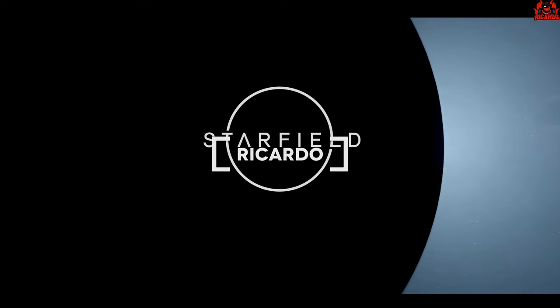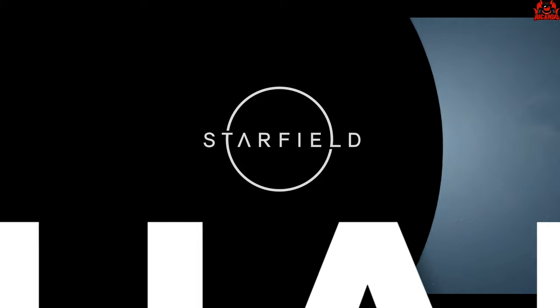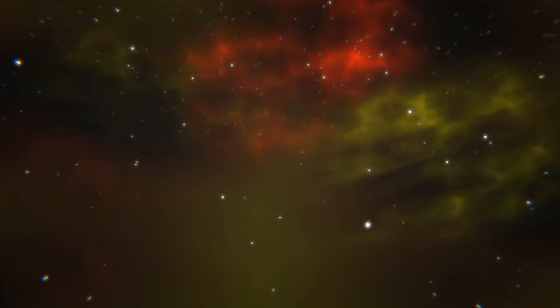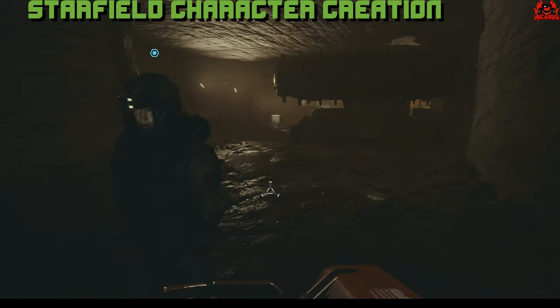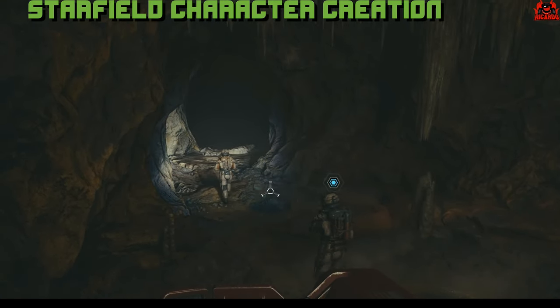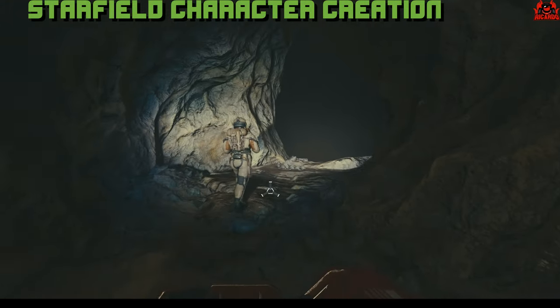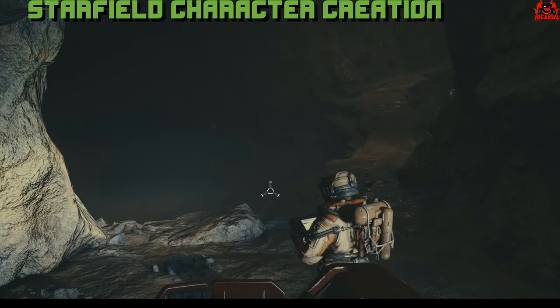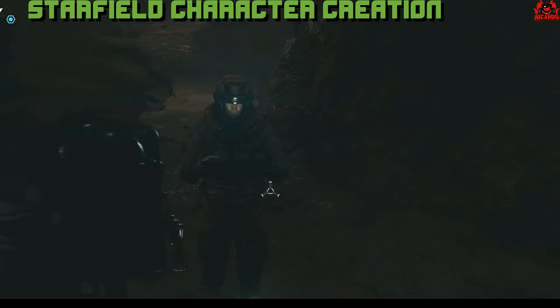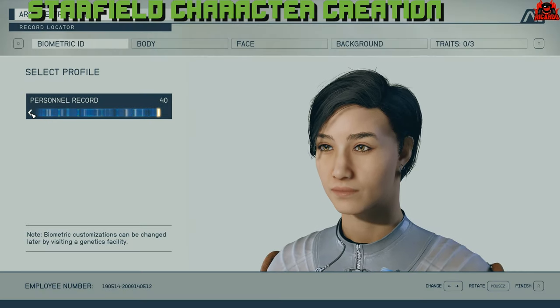Hello, it's Ricardo, welcome back to Starfield. Starfield's been with early adopters for a couple of days now, so I thought I'd go through the whole process of character creation. Unlike most games, you don't get to character generation straight away — there's a little bit of talky-walkie as I like to call it, an interlude that gets you used to the controls. No spoilers, other than the fact that it happens in a mine, because you are indeed a miner. Once you get to a certain point, the character generation system kicks in.